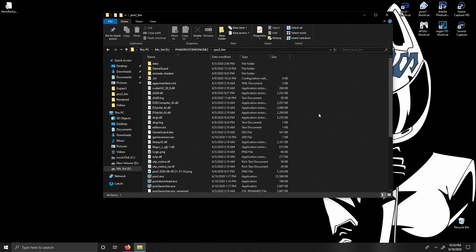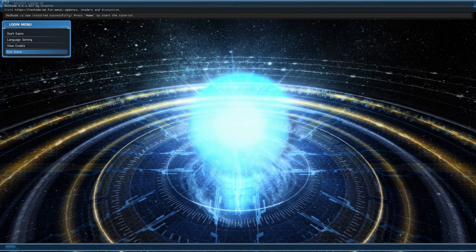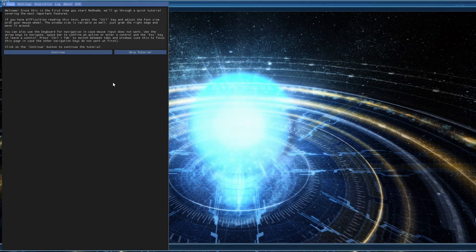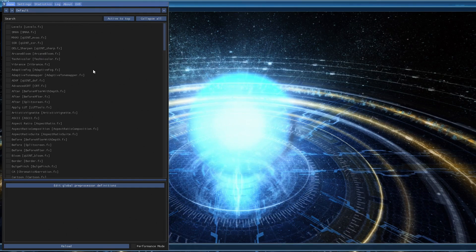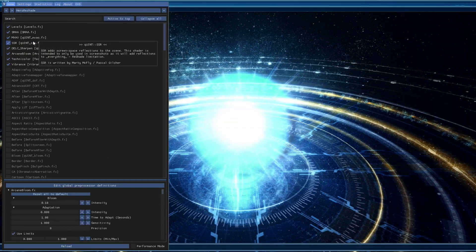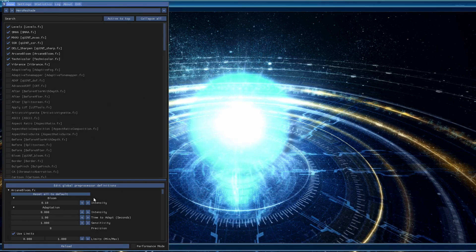Now we do have to make sure everything is working in PSO2. Once you've launched the game, you should see something that says ReShade is now installed successfully — please press Home to start the tutorial. It just runs you through ReShade and gives you a rundown on how things work. If you don't care about the tutorial, you can always skip it. After skipping or finishing the tutorial, go ahead and click the drop-down menu that says Default and select hero reshade.ini, and you will officially have my settings enabled. To get rid of the ReShade window on the side, just press Home.